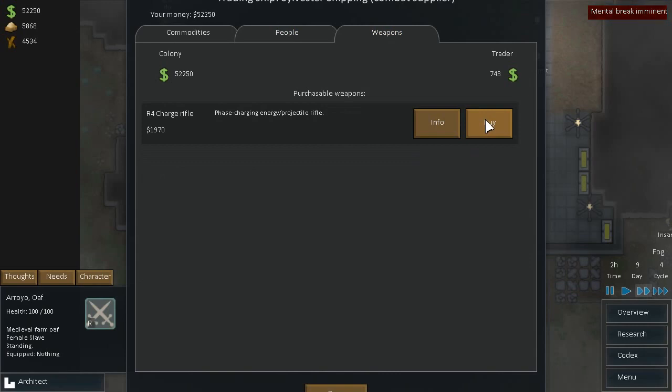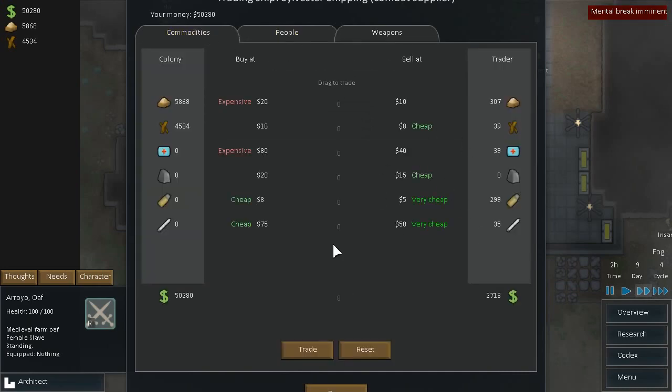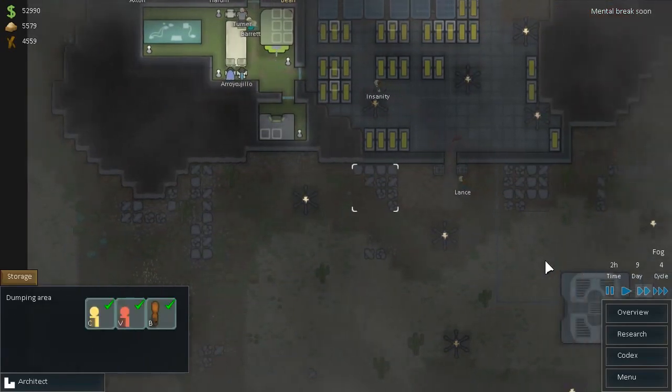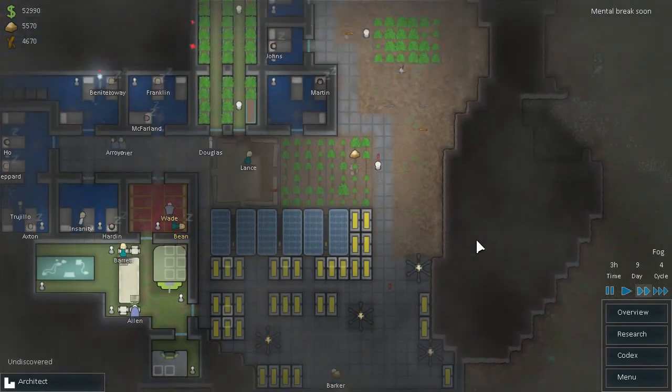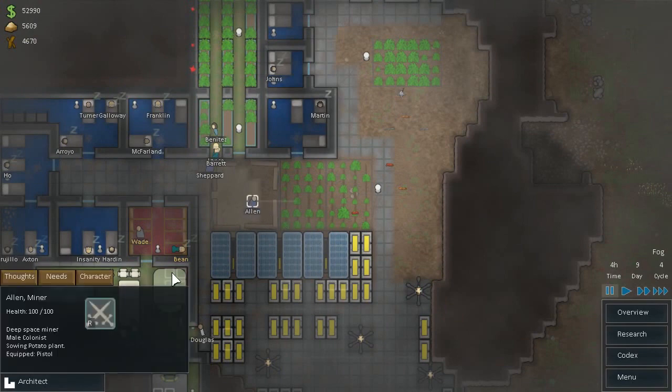Charge rifle — phase charging energy projectile rifle. Sounds cool. And let's sell again, because we have lots of money, lots of food. There we go. Let's go one more — can I do one? Nope. Trade — three dollars for you. So there's our two guns.